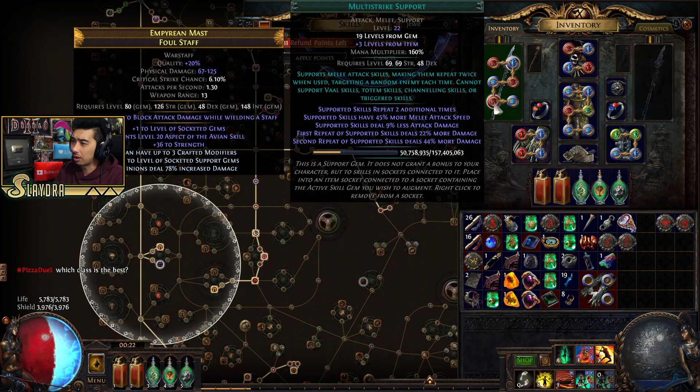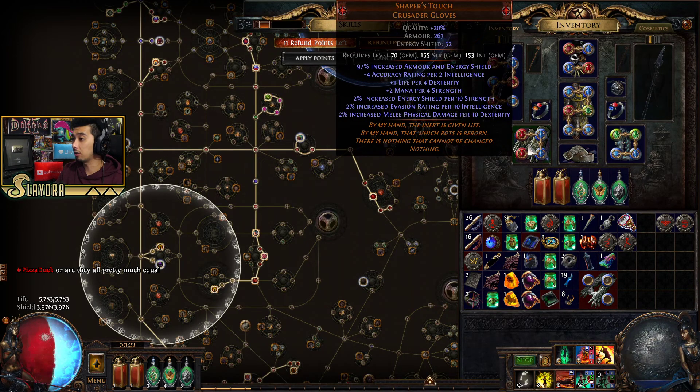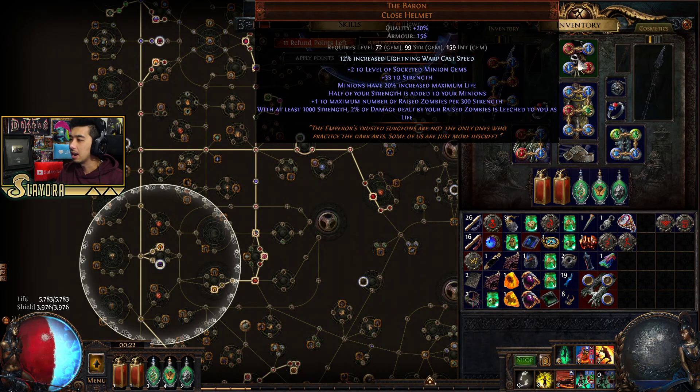With our staff, we're getting increased levels because it grants plus two to the level of socketed support gems, which is pretty cool. But for the most part, the Baron nerf is quite big. As far as the build goes overall, I think it still might be viable. I'll have to wait and test out the newer skills.